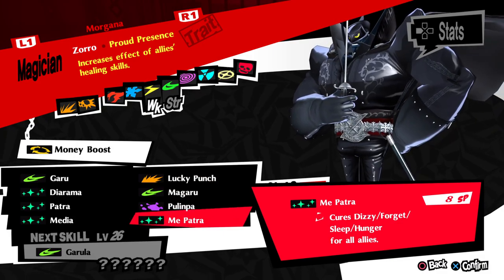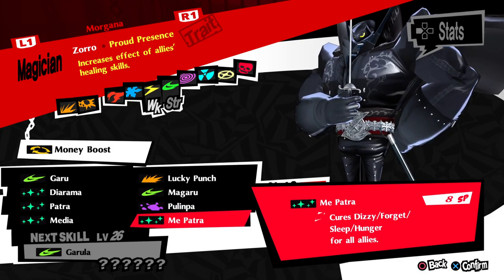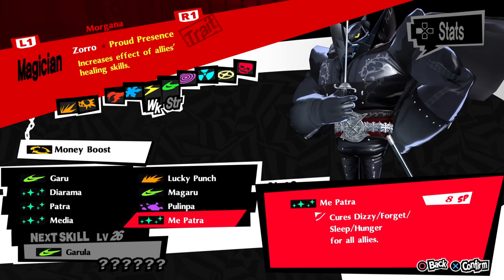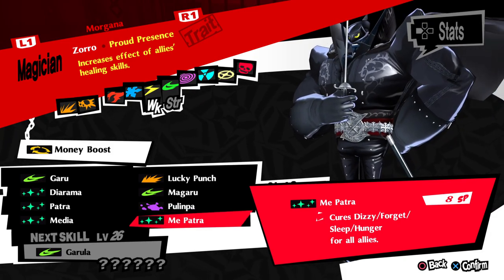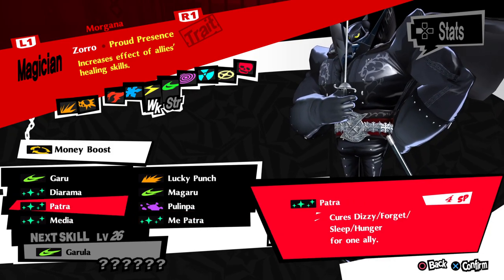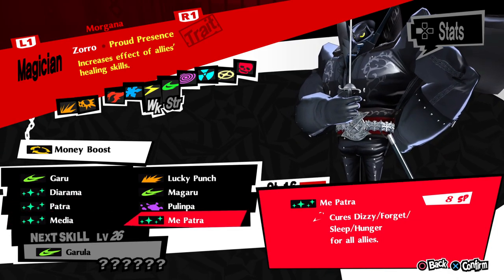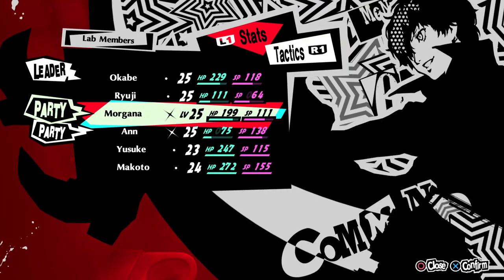Keep Lucky Punch until Morgana learns Miracle Punch. These status cure skills are super useful — your party members will learn skills that cure ailments like dizzy, forget, sleep, and hunger. You don't need to keep Patra if you have Me-Patra, because it's only four more SP to cure everyone. Two people having an ailment is immediately more value. So what I'd replace Patra with is a skill that cures different ailments down the line. That kind of covers how you want your party members' persona skills to be managed.